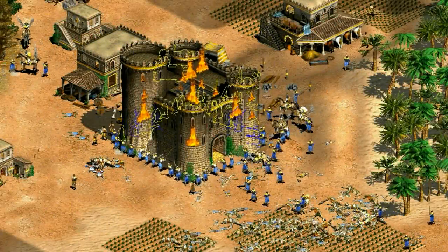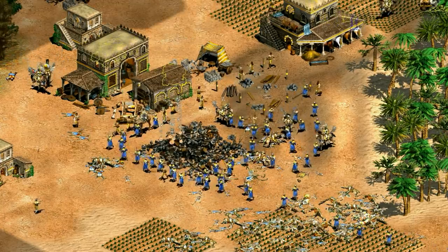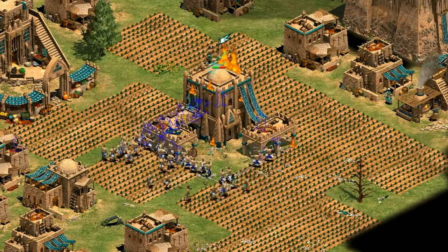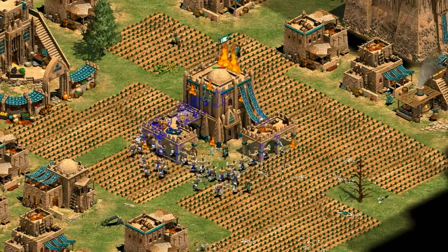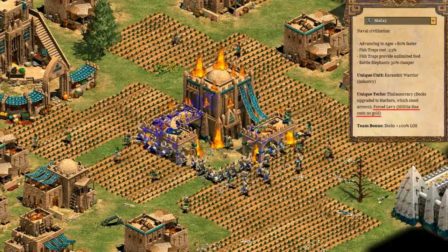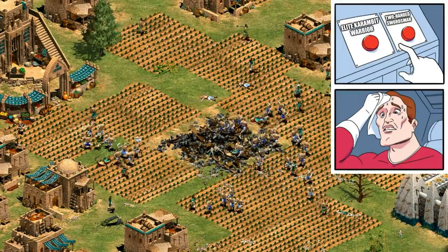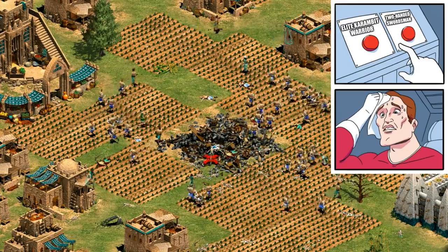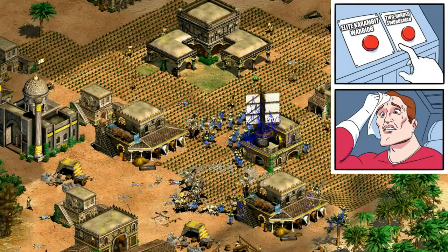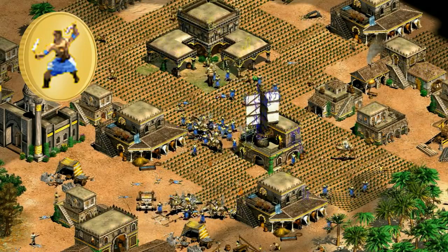Hey guys, Spirit of the Law here. This video is about the coolest looking infantry unit, in my opinion, the two-handed swordsman, and the Malay unique unit, the Karambit Warrior. Considering Malay have a unique tech that removes the gold cost of their swordsman line, essentially what I want to know is: as a Malay player, in what situation would the Karambit Warrior be worth making instead? Or is the two-handed swordsman always the better choice? Let's check it out.